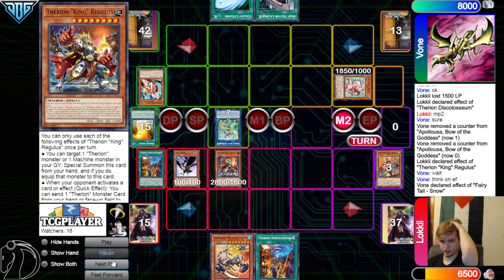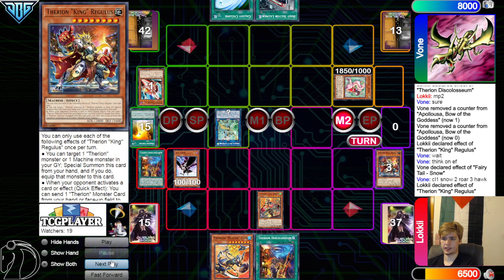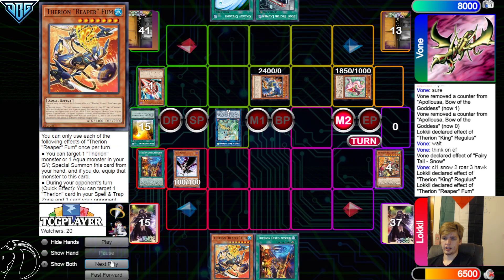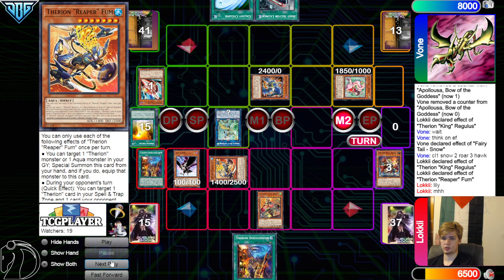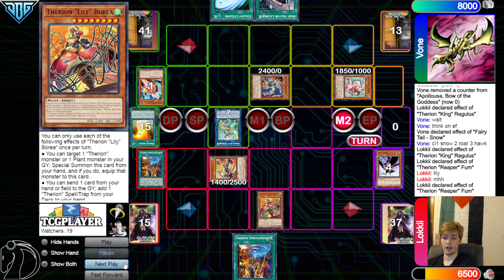Summon, Summon, Equip — Chain Link: Snow Chain Link 1, Roar Chain Link 2, Hawk Chain Link 3. They're going to chain King in response, and then bring out Roar. Activate the Reaper foam effect — target Lily. Special Summon, Equip Lily. They can also use that to get rid of the random DD Crow on their board to get a free search for Therion Charge. They're not going to activate it, though, so that way this can still do the bounce.